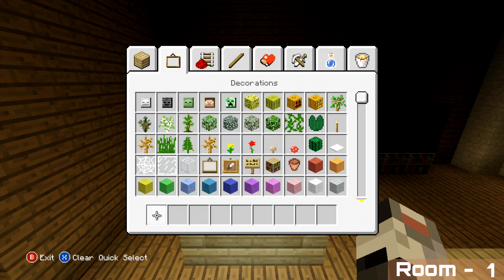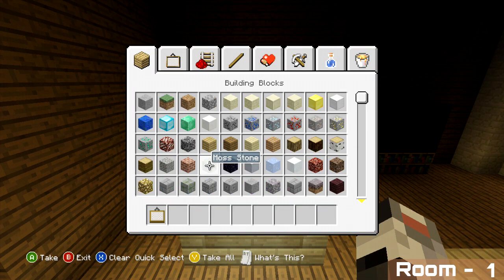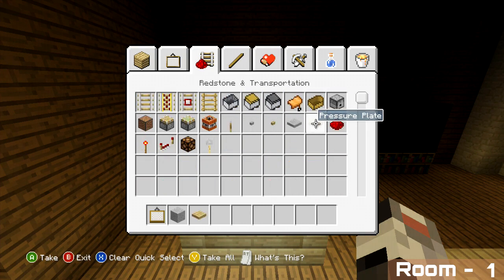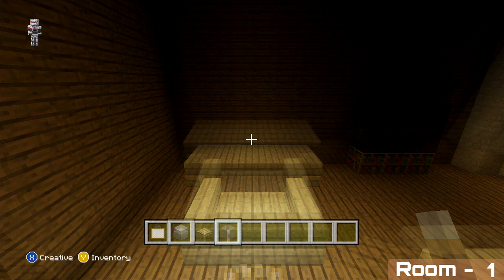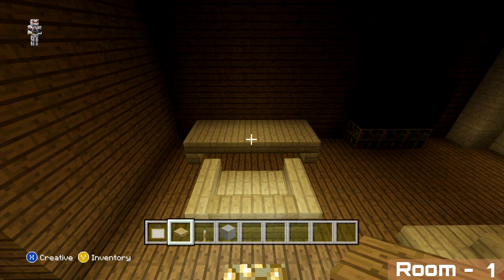To finish off our desk, we need to add some decoration on top. Start by adding a monitor on the centre block — begin by placing a block at the back, then in front of that a painting, followed by a pressure plate.